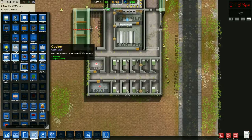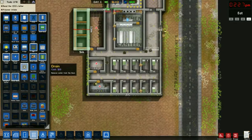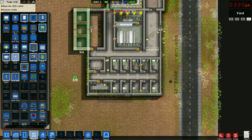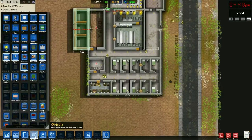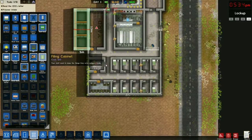Let's go find our drainage and put our shower heads in. We'll go ahead and connect the utilities to that - the showers are done. Now we need to get the office done: we need an office desk, a chair, and a filing cabinet.